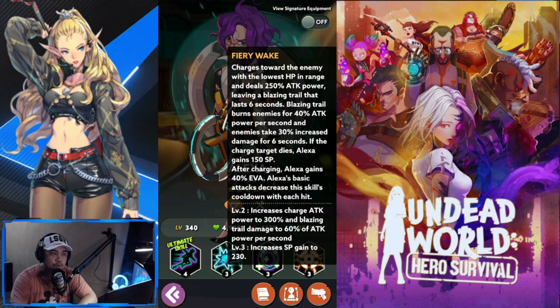Her next skill is Fiery Wake: she charges forward at the enemy with the lowest HP in range, dealing 250% attack power and leaving a blazing trail for six seconds. The blazing trail burns enemies for 40% attack power per second, and enemies take 30% increased damage for six seconds. If the charge target dies, Alexa gains 150 SP. After charging, Alexa gains 40% evasion, and her basic attacks decrease this skill's cooldown. Level upgrades increase charge attack power to 300% and blazing trail to 60% attack power per second.